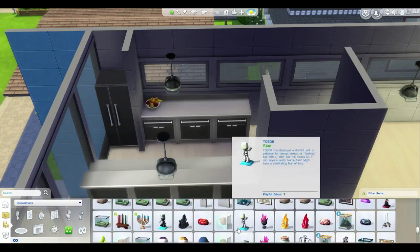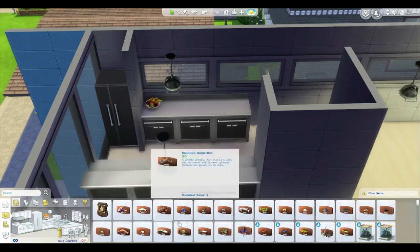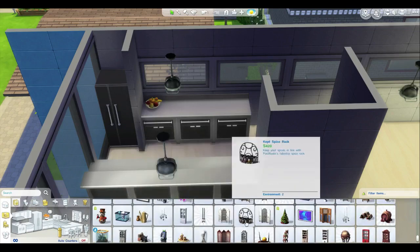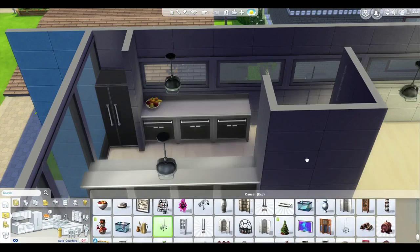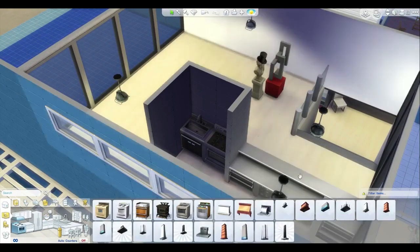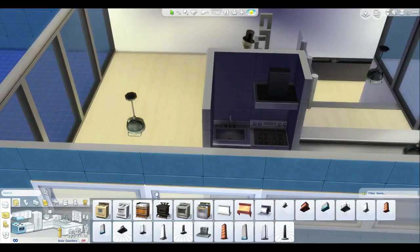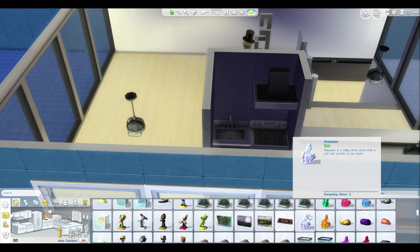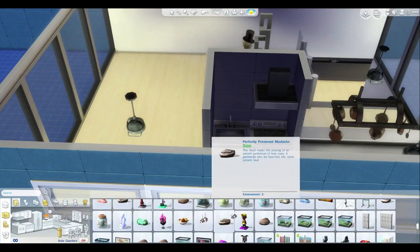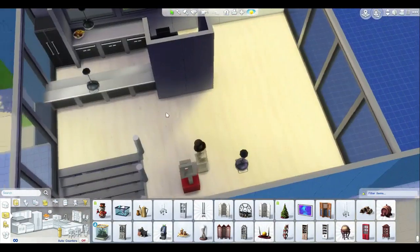Fruit bowl — everybody likes a little bit of fruit. Coffee mugs perhaps. Sometimes it's easier to go to the kitchen area. We could put some hanging down pots and pans. We could put a range hood in — I always forget those in Sims 4. I used to always ask for range hoods in Sims 3 — just give me a range hood — and when Sims 4 came out I was so happy they included them. I like to think they personally heard me ask for it.